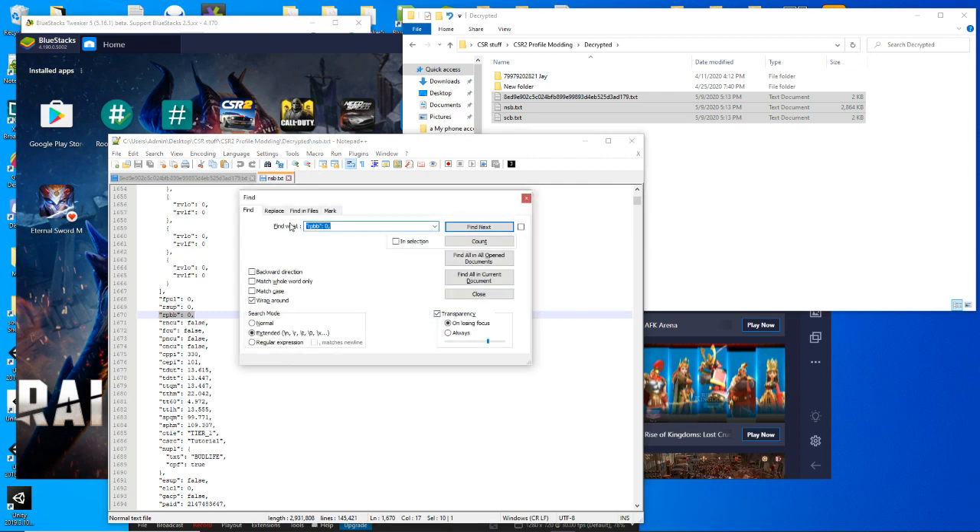So what we're going to do is highlight this all the way to the comma, then Control+F — we're going to replace that. As you can see I already have a type 2, just add the comma at the end, so all those will get replaced with this.